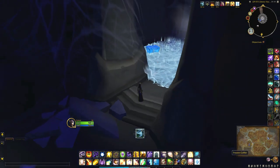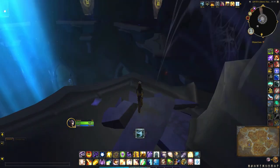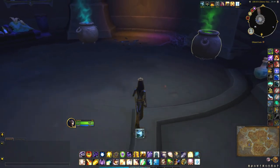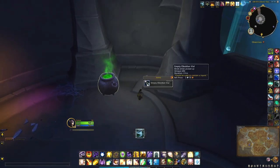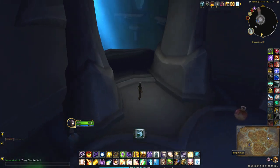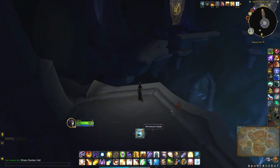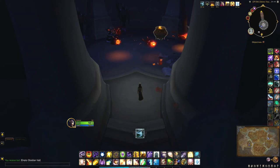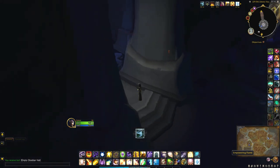For this frost room, which contains the frozen coffer and the primordial water cage, you'll need an empty vial. My cauldron room is right next door, which is pretty handy. I'm just going to grab an empty vial and head back to this room, then I'll need to fill the vial with that empowering flame over there.